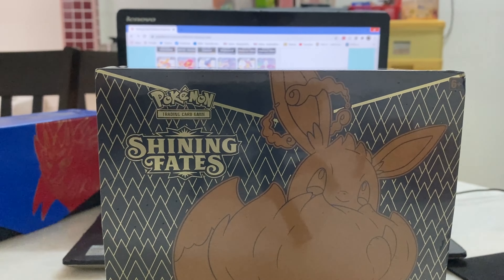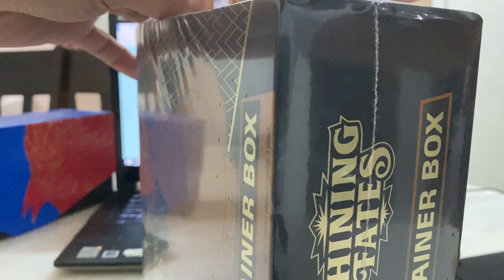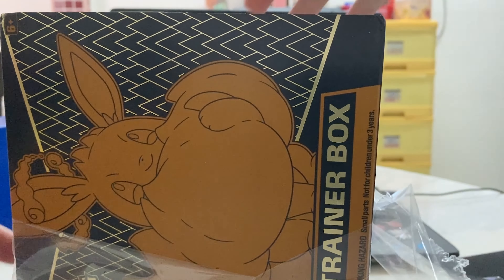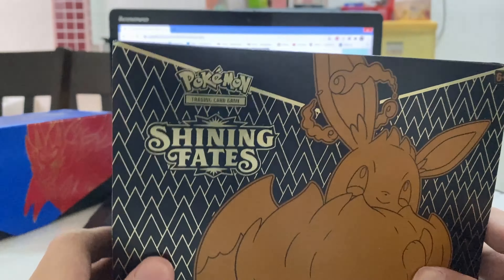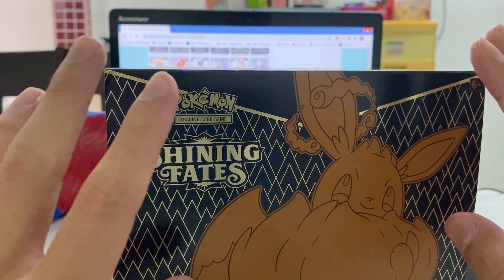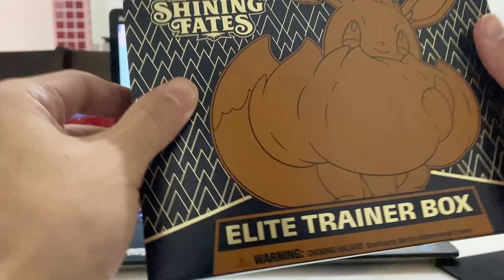Let's start opening the pack! The standard wrapper is around the ETB — let's open it up. This is our very first opening of the Shining Fates set. Leave a like on the video and comment what cards you want to get from Shining Fates. For me, I want the Shiny Charizard V Max, the full art trainer Skylar card, and if possible the baby shiny Suicune.